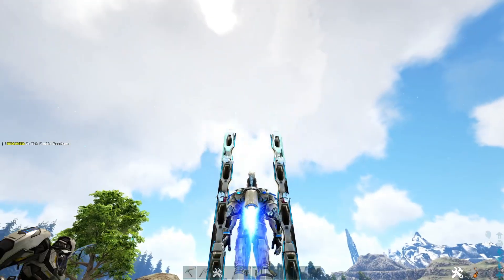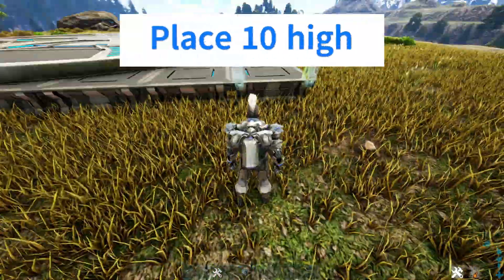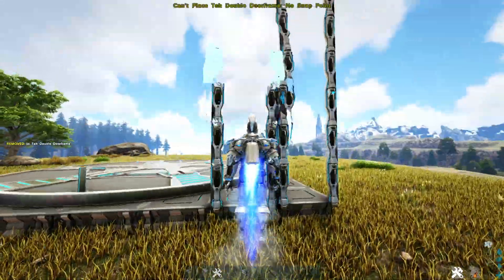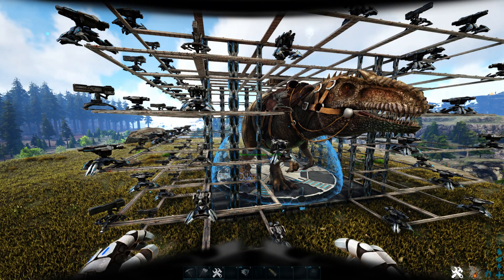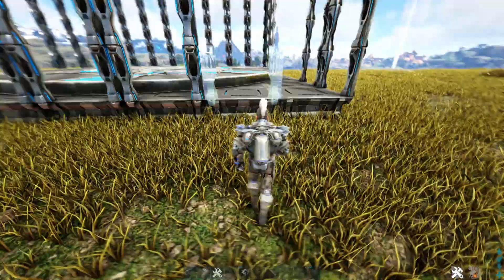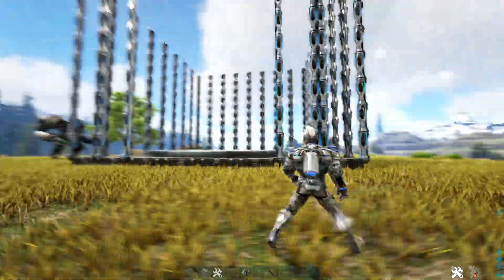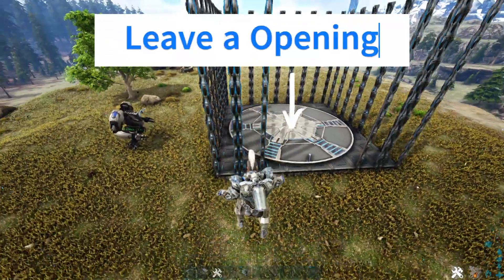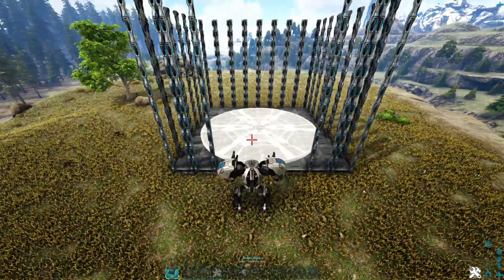For now, let's build the walls. I'm using double door frames and we need to build up 10 door frames high. This is important because that's the minimum height you're going to need to get larger tames in and out of this teleporter — like a giga. Don't forget to leave one side open in the middle like I've done here.